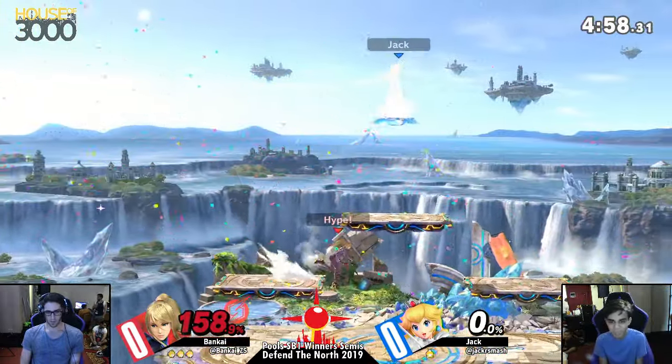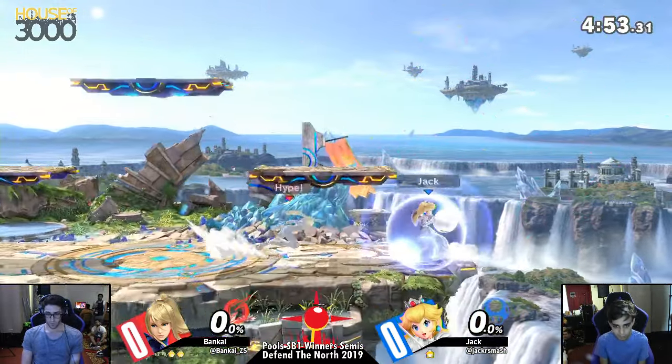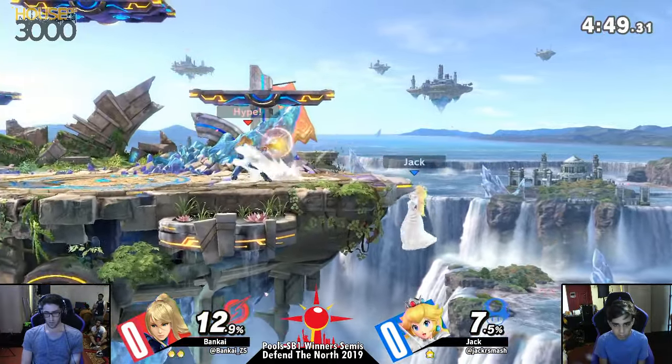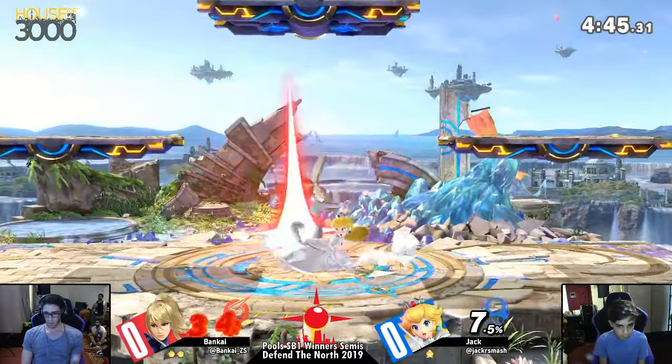Oh my god, that's it! Max Rage's Nair back air. That was a really good conversion coming off of Bankai, but that fair is gonna take it. And Bankai is still in a very good advantage state. Dash attack. Down tilt.